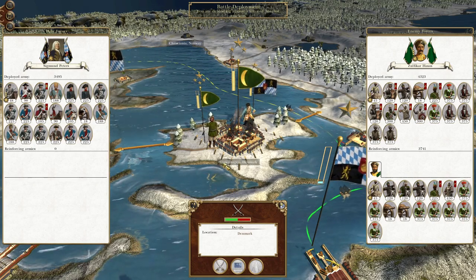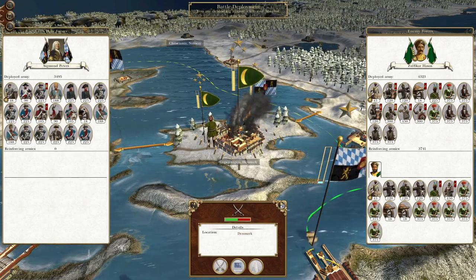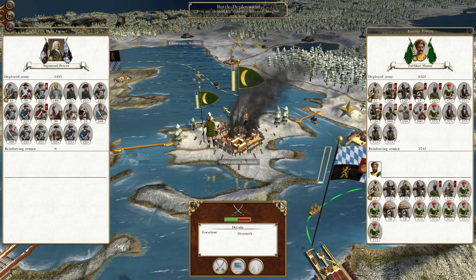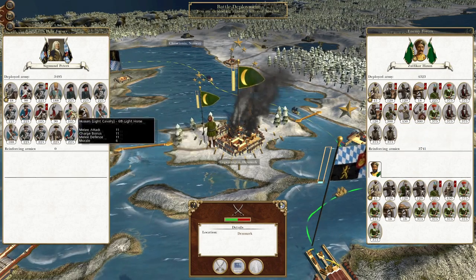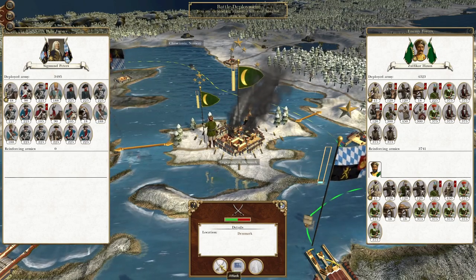What's up guys? This is TheRoverman and I am back to bring you to the next episode of my Empire Total War let's play as the Kingdom of Bavaria. So to pick up where we left off, we have the Mughal garrison at Copenhagen sailing out to attack Sigmund Peters, who is going to valiantly defend his position.